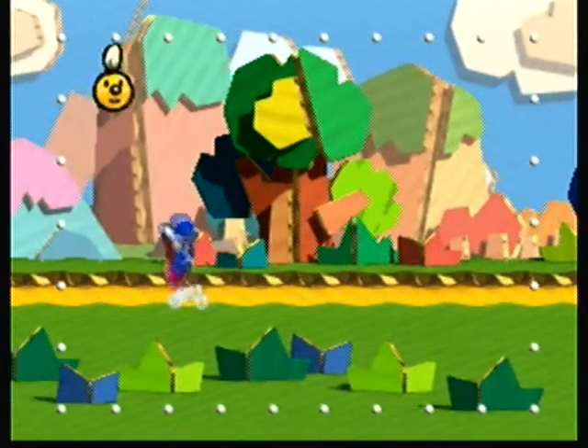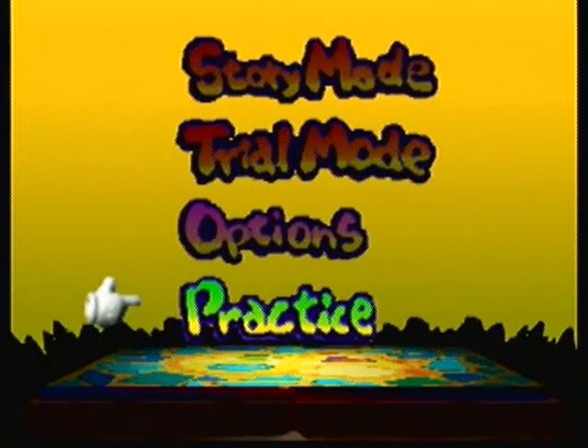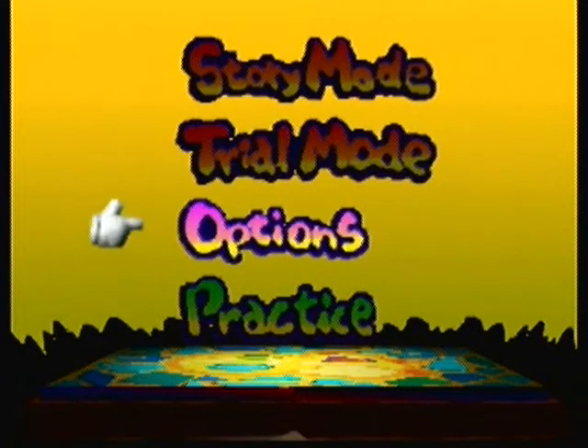Here's practice mode. Practice mode is basically just testing out the game. I really see no use to playing it. You can also change the Yoshi color using a code. In my opinion, it's pretty pointless. Pressing start allows you to just exit practice.